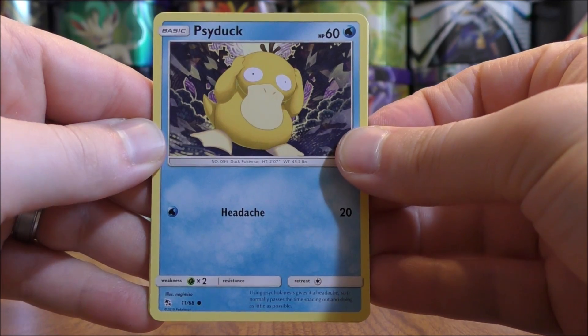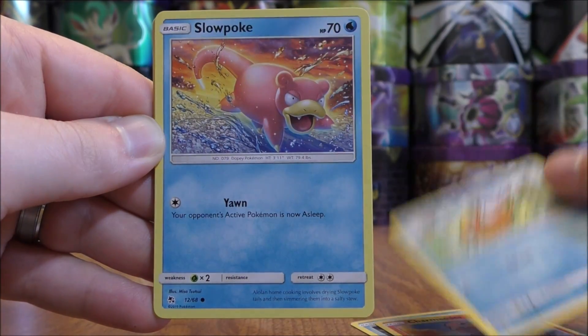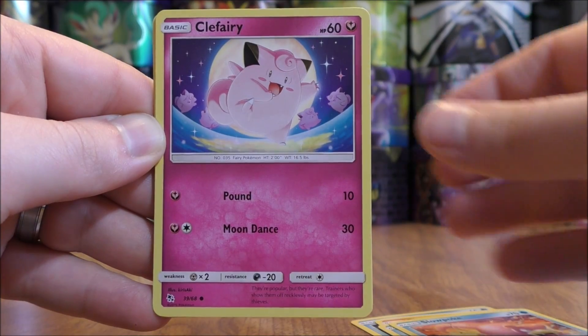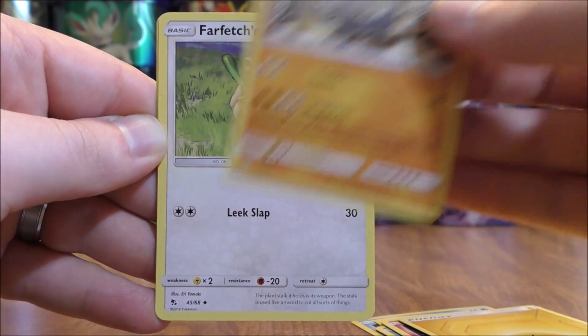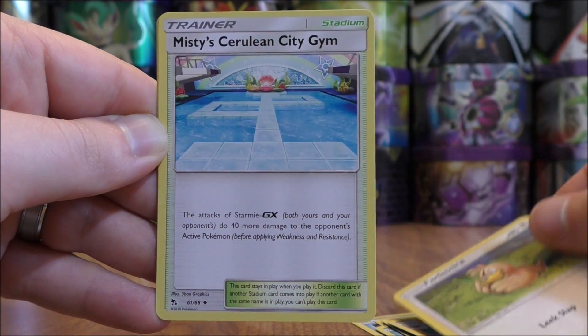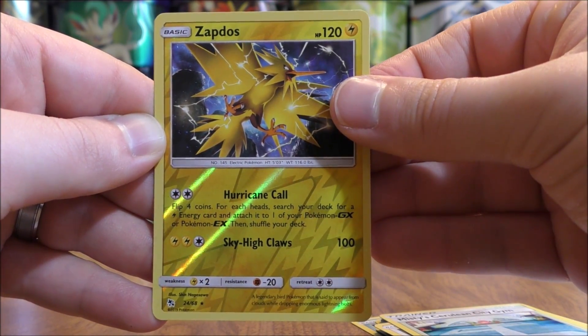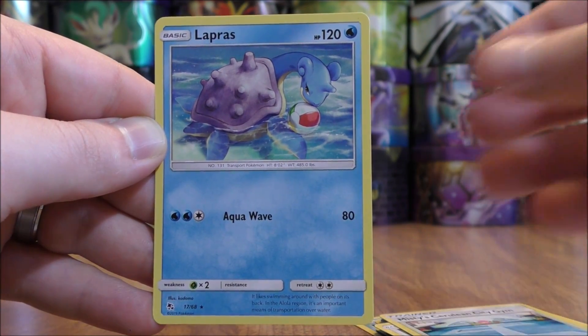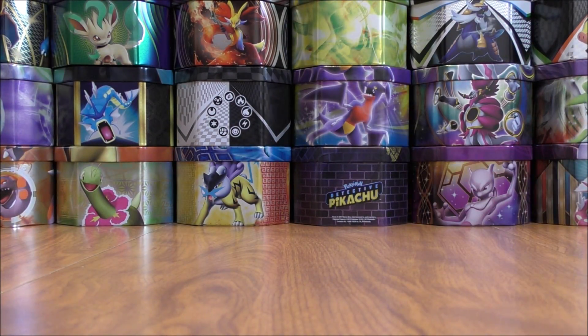Psyduck starts the second pack: Charmander, Magikarp, Slowpoke, Clefairy, Lightning-type Energy, Graveler, Farfetch'd, Misty's Cerulean City Gym. Reverse Holo of a Zapdos — a Rare — and the final card is a Lapras. This is the card I seem to pull all the time in Hidden Fates. It seems like with every new set there's always one card I pull more often than others.